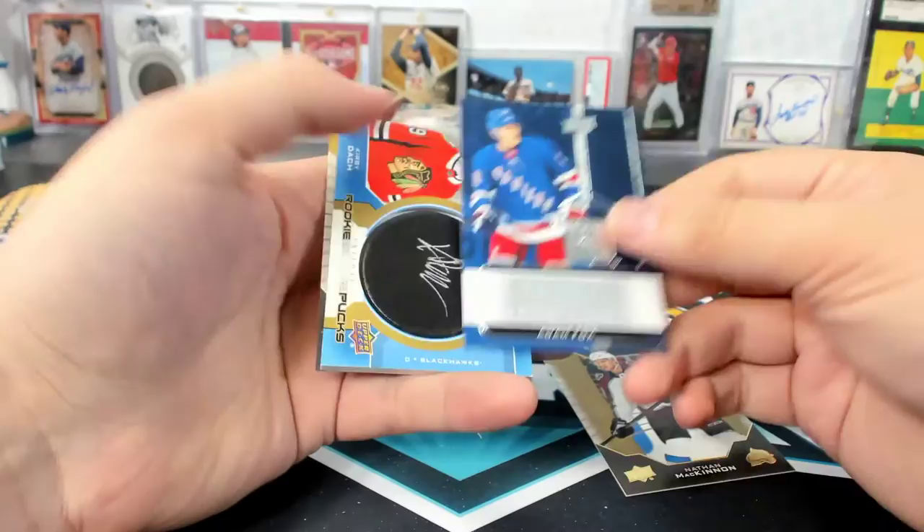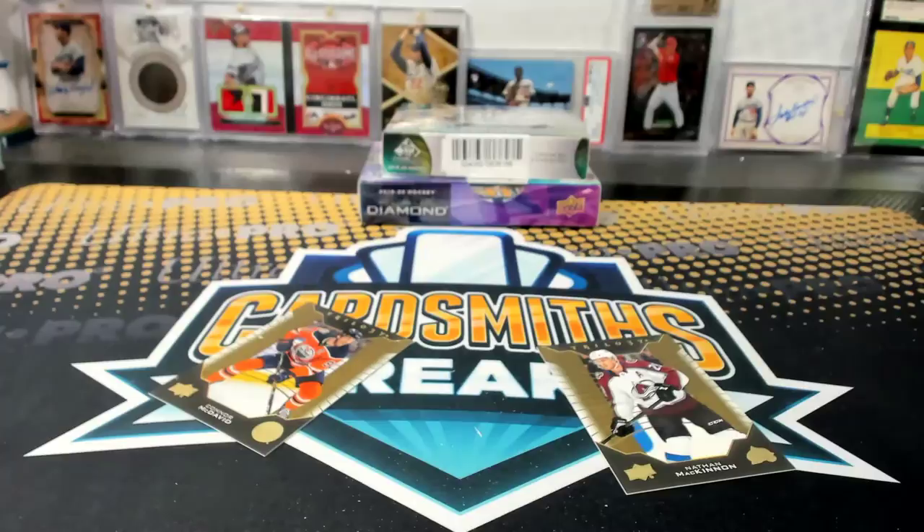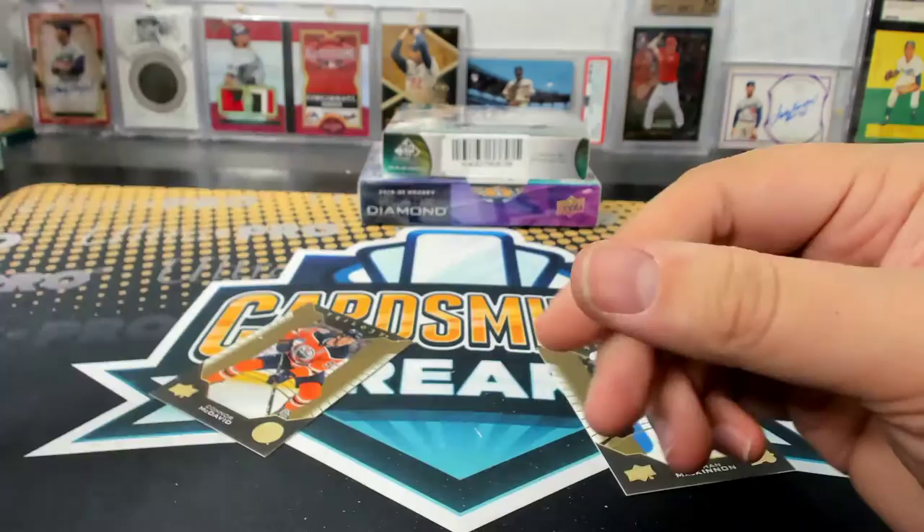Wow — it's the Kirby Dach break. Kirby Dach Puck Autograph, Rookie Signature Pucks. Happy Hippies is happy — with all the Kirby.